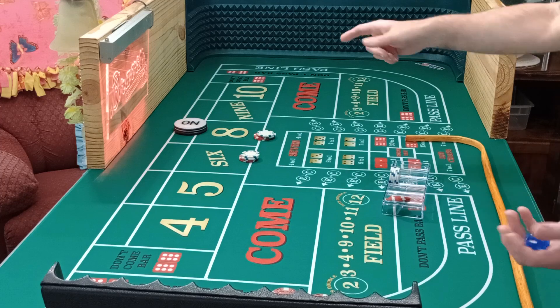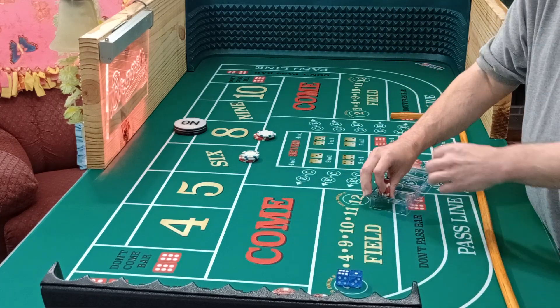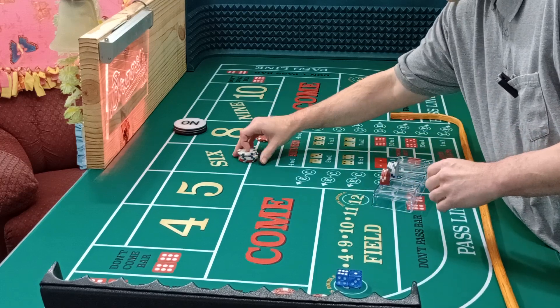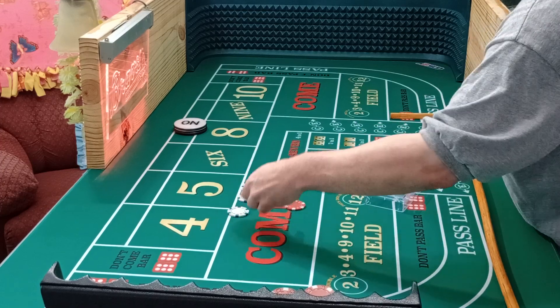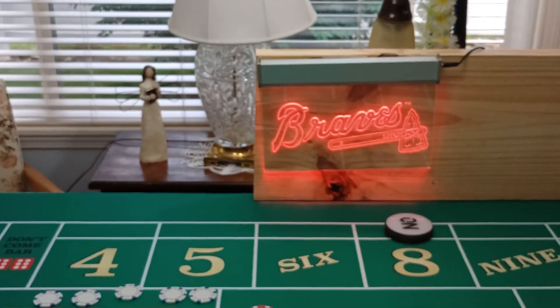Eight is the point. Here we go — we need another eight or six hit. And there's big red. I don't think I have enough — nope, I only have twenty dollars. Big red took me out again. All I have left is twenty dollars. So a one hundred eighty dollar loss for session 27 — another huge loss. Big red just keeps taking me out. Remember, God is great. Lefty out.